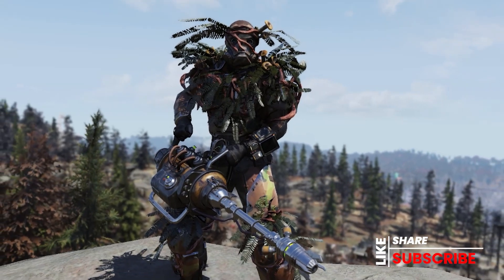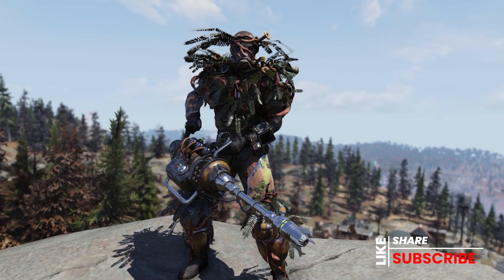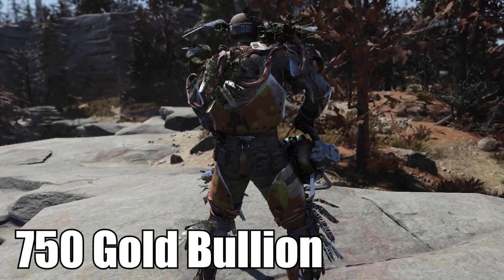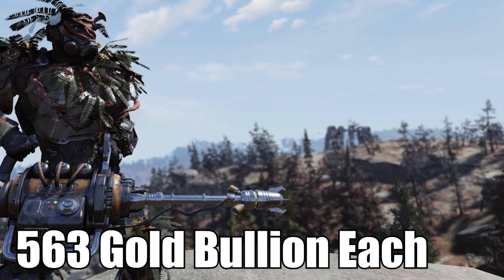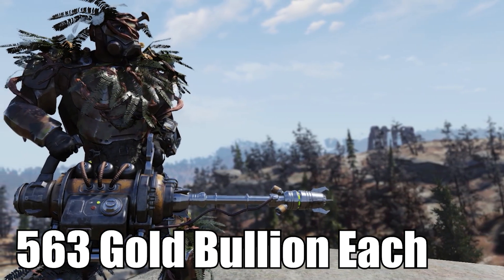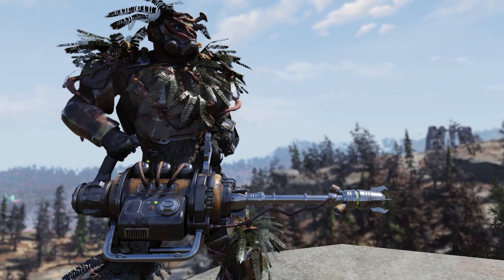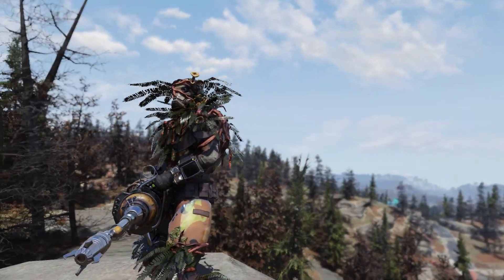Next, we're going to have the Solar Armor, which is aesthetically the same as the Thorn Armor. She's going to be selling the chest piece for 750 gold bullion, and all the limbs sell for 563 gold bullion each. Additionally, if you have a complete set of the Solar Armor, it gives a plus four healing every second for you and your teammates.